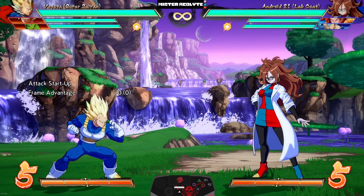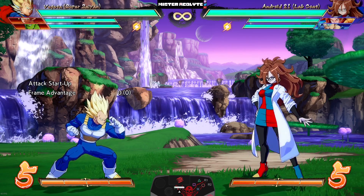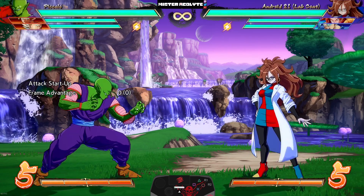With all these changes together, Vegeta is now a complete package — a great zoner, great neutral character, has mix, has damage, has meter build, and some of the best assists in the entire game. He is a very high utility character and should be easy to put on just about any team.